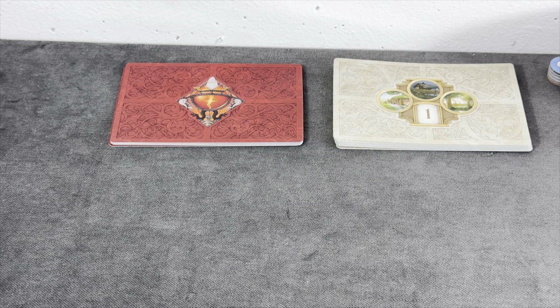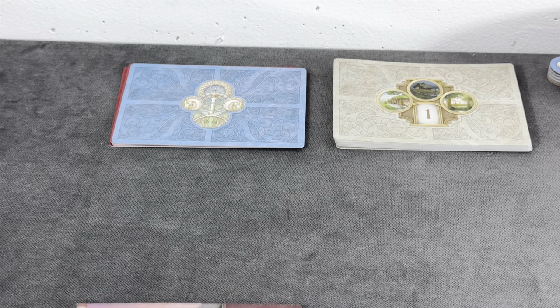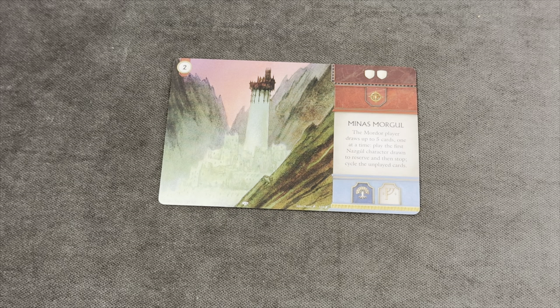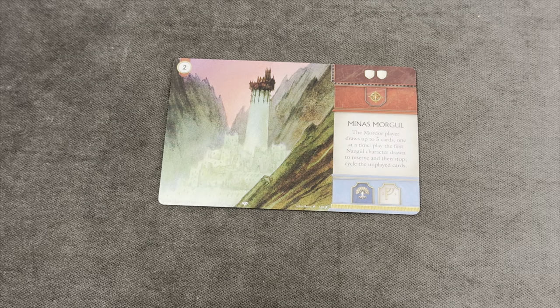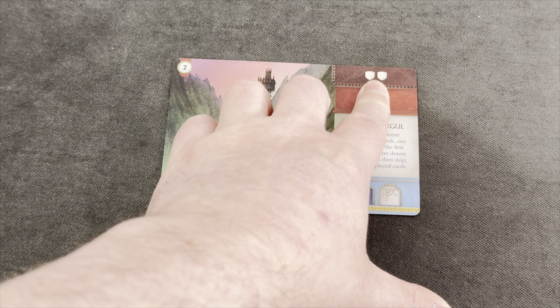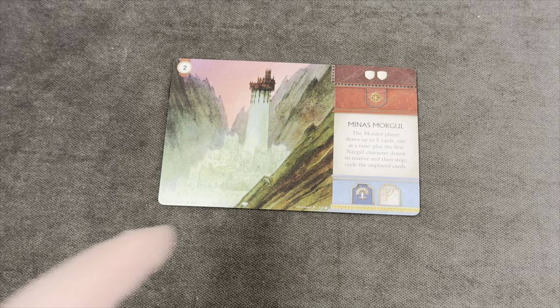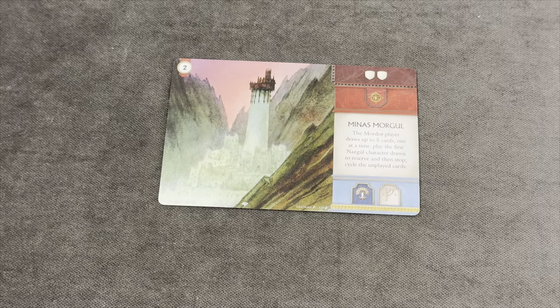In this scenario the Balrog is the starting player — that's different from most other scenarios. The first thing we do is activate a battleground. We know what the first battleground is because it's staged: Minas Morgul. It comes with a nasty activation power — the Mordor player draws up to five cards one at a time, plays the first Nazgul character drawn to reserve, then stops and cycles the unplayed cards. It's worth two victory points and is a shadow battleground, so if we don't take it over, it scores for the shadow player. The icons tell us only Dunedain armies and characters like Strider or Boromir can be sent there.